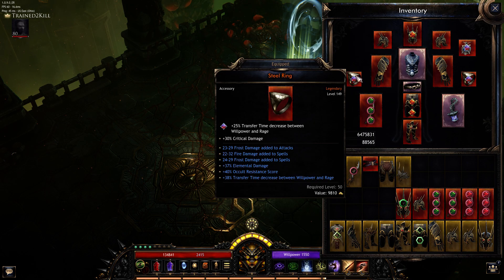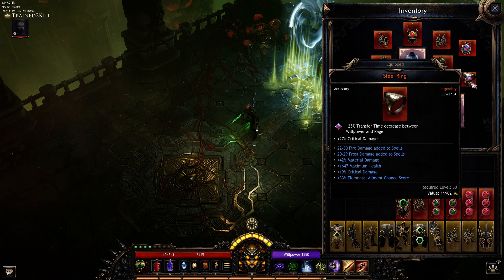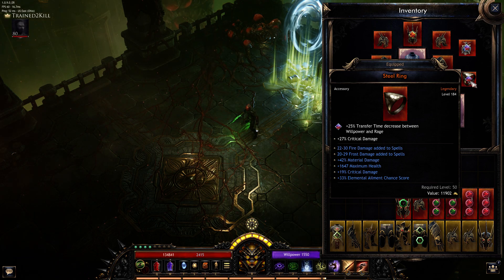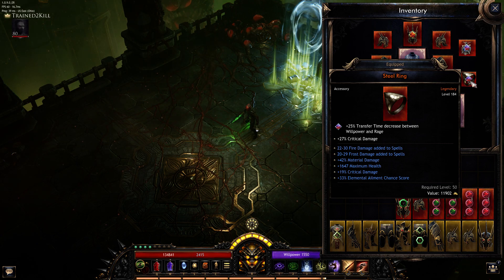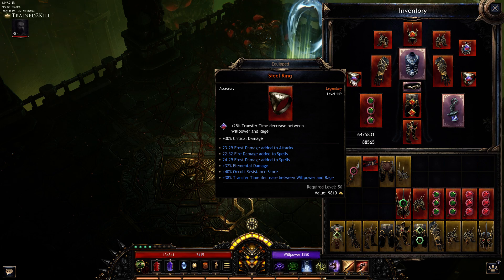I really need to get better rings. I used to focus everything on spells, so my rings are focused on spell damage. Once I start changing this out to attacks — I'm already doing a hundred thousand on bleeding edge, I can't wait to see how high I can push it.